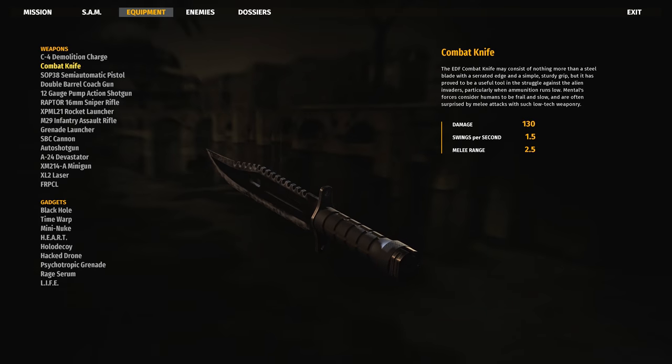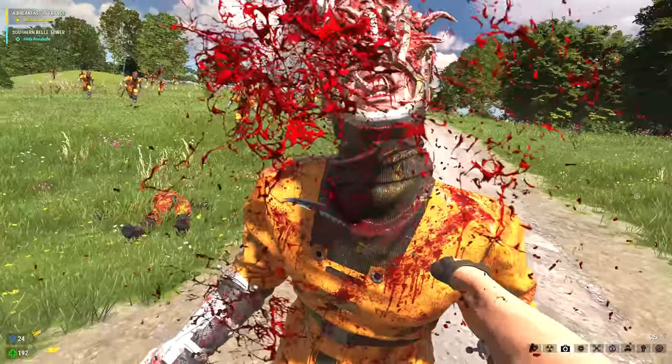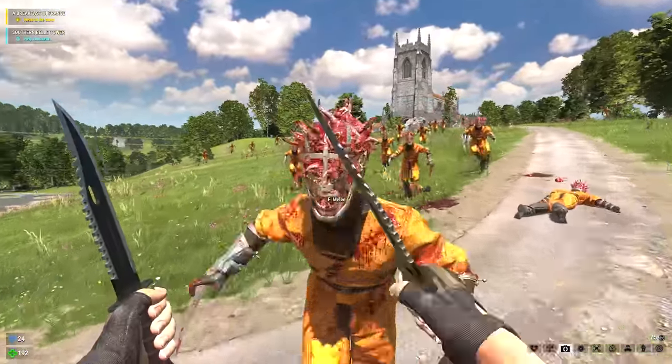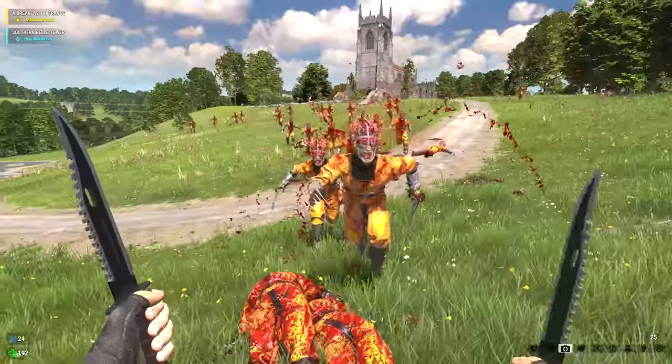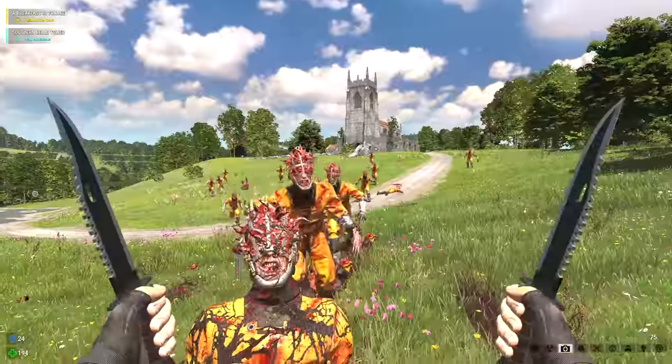Then we have the good old fashioned knife, which slices, dices, and can even make you look tough while you're cutting fruit. Man, the writing in this is top-notch, am I right? The knife earns itself a death quote score of 'That's a knife' out of 10.